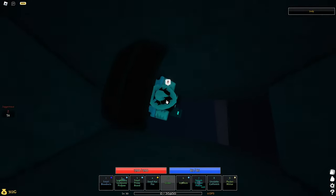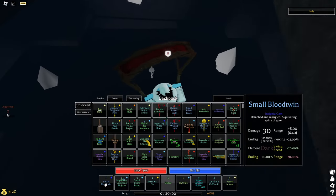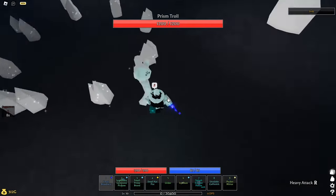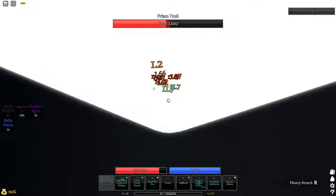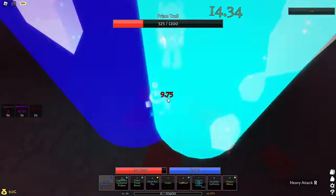Alright, now we're on Prism Troll. Also, I forgot to mention — you get the Blood Twin from N, and I'm not even gonna explain how you get that. You need a small reforge and a signage gem for this. Now look at this damage — I think this is kind of broken, just a tiny bit.